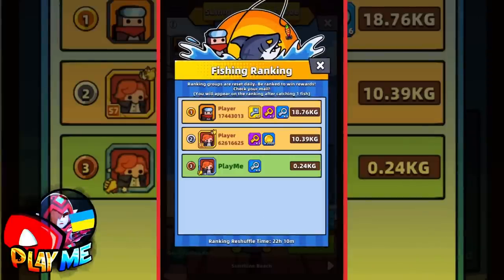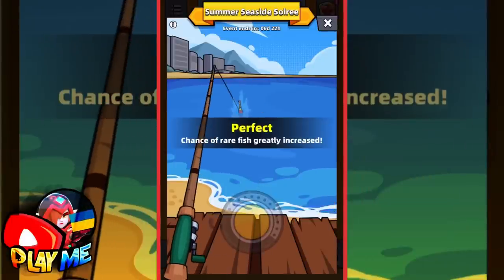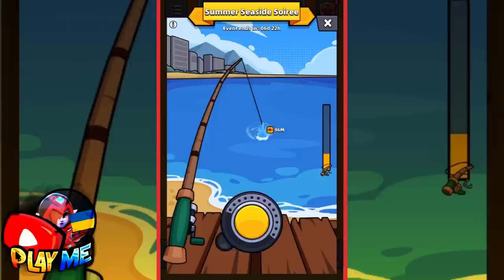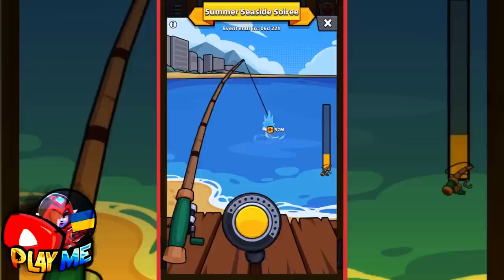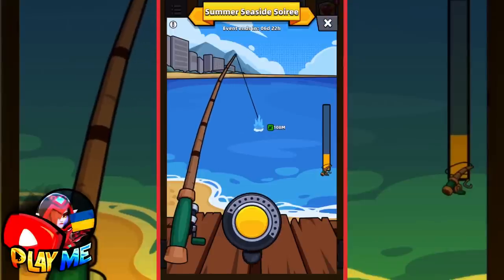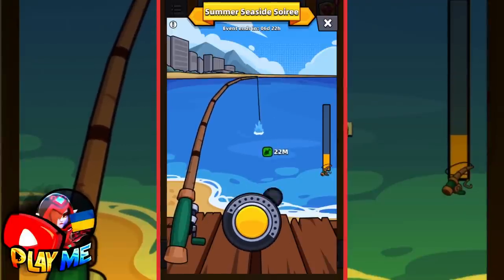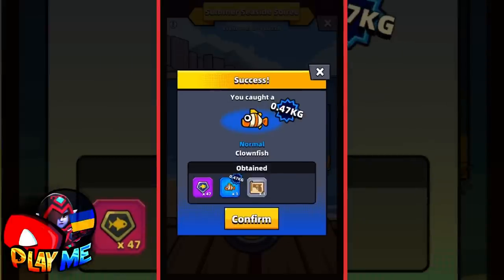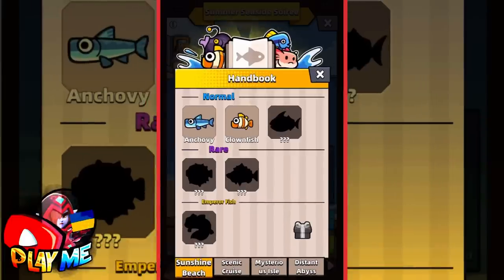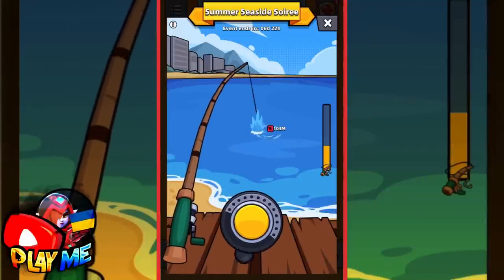Let's check the fishing ranking — I'm in third place. I need to catch fish totaling 20 kilograms to reach first place. Just tap on the reel at the right moment. Besides the fish icon, watch the tension of the line. When it's too high, just don't tap on the reel. When your tension is not that high, you can tap. And watch that fish icon — if it's red, tap on it; if it's yellow or green, just hold the reel.